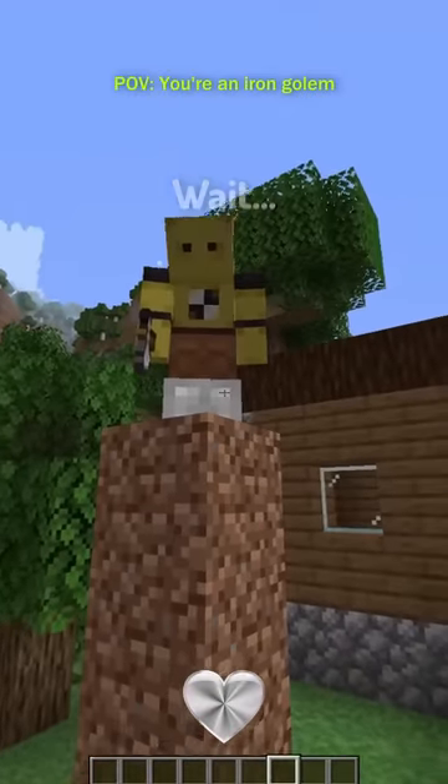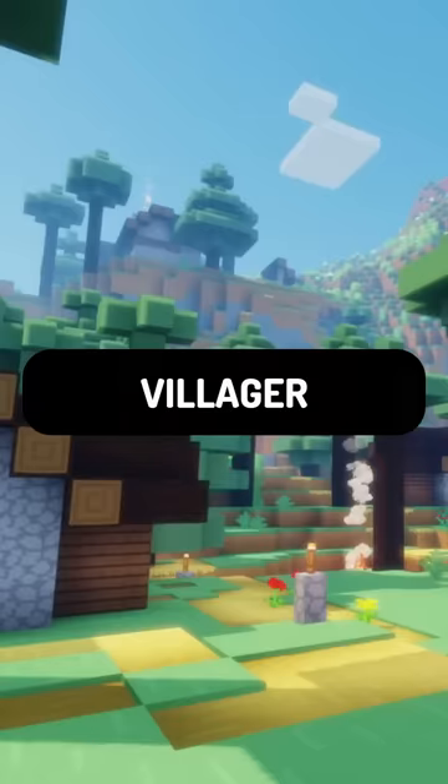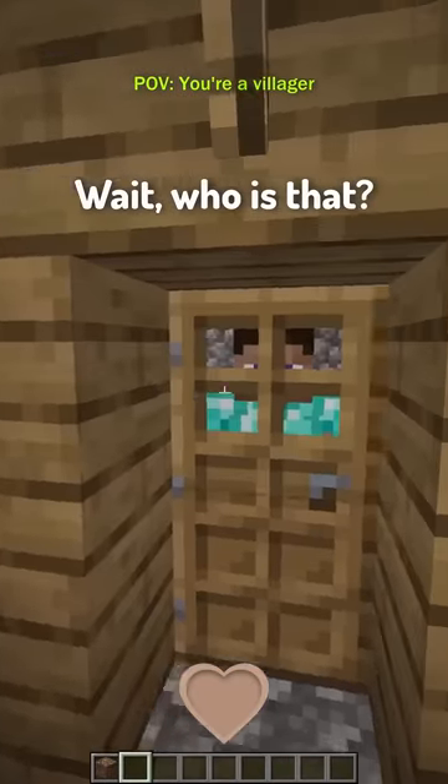Iron Golem. What a beautiful day it is today! Get out of here! I'm so strong, I'm so amazing! And it's the last one — get out of here! I just saved the day! What — what are you doing here? You're not allowed here. Why can't I reach you?